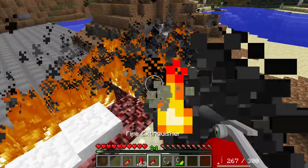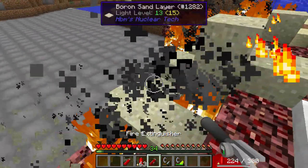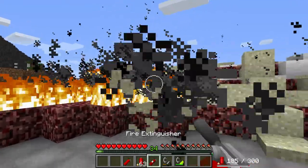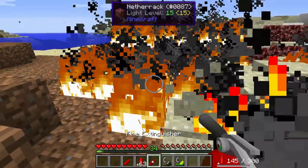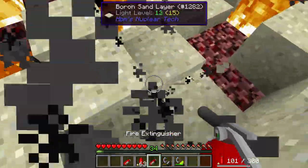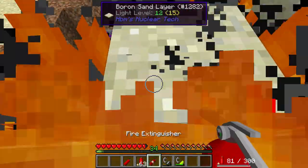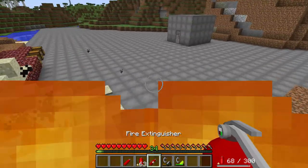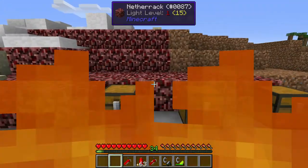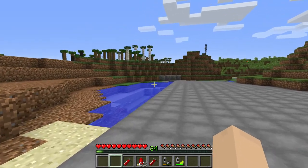That one's probably my favorite. The Boron sand one is probably my second favorite. It gives you a lot of sand for the little bit that you actually use. Now, I did try using this on the RBMK reactor and it works for the most part. It doesn't actually cover everything, because you've got random parts of the reactor. So I'm assuming you'd probably have to clean all that up first. For me, the feature is still in development.